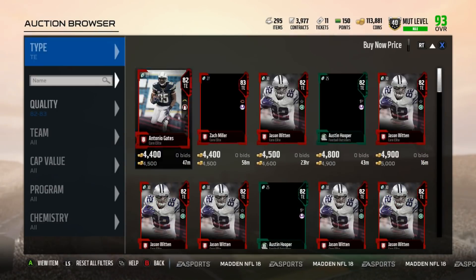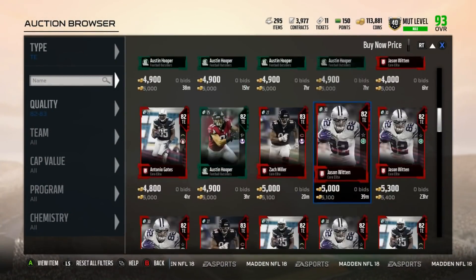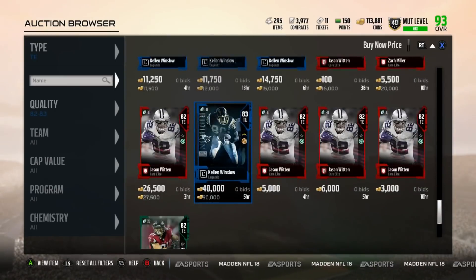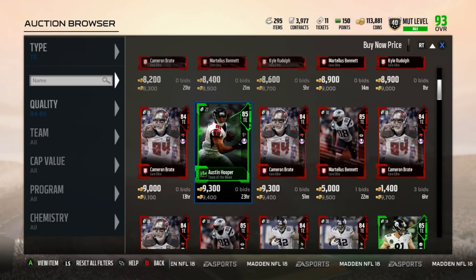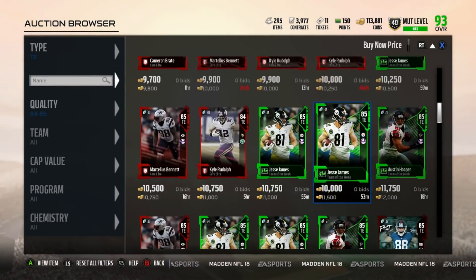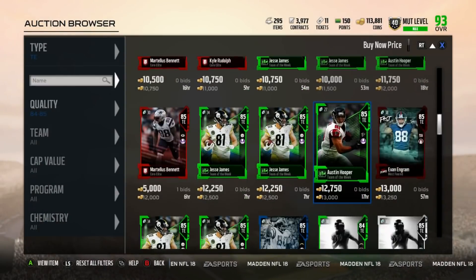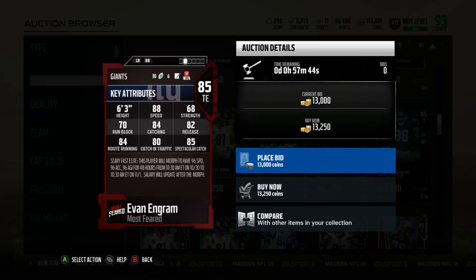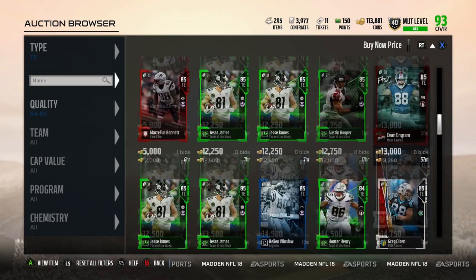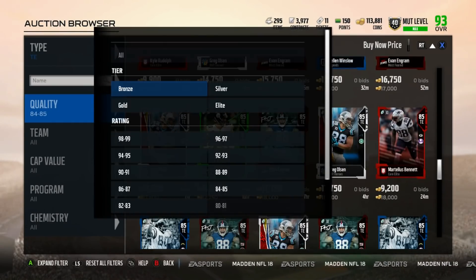Tight end wise, always Jared Cook and Austin Hooper — these guys are always very nice players. Hunter Henry's cards are always nice little budget cards that usually don't go for too much. Austin Hooper right here has 79 speed. Jesse James has 82 speed and a very nice 79 run block, so he's going to be able to help out a lot. Evan Engram is probably the best budget tight end in the game — 6'3", 88 speed, 84 catching, 82 release, 84 route running. A very, very nice glitchy receiver slash tight end that's going to be able to get open a lot. I can't find Jared Cook right now but I know his cards are always glitchy.